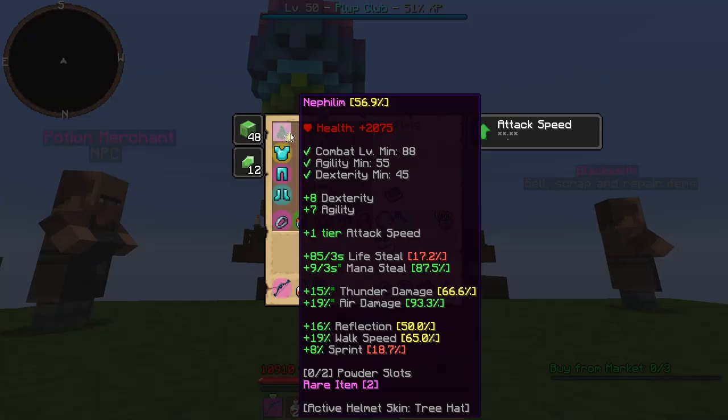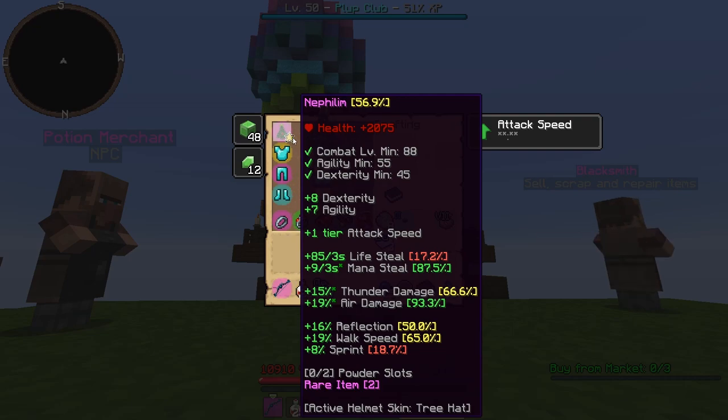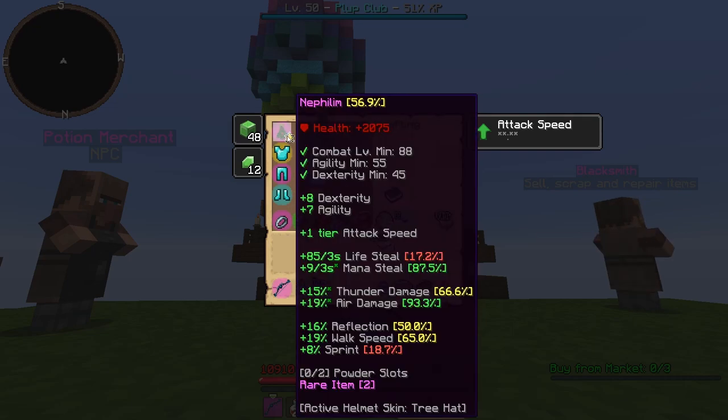Here's the items. This is Nephilim. Get some SP, attack speed, some life steal and mana steal. You kind of want a good life steal ID, but I didn't really care — I bought this for pretty cheap. Most of the IDs matter; if you get a pretty average one, it should be completely fine.